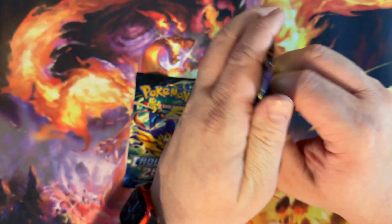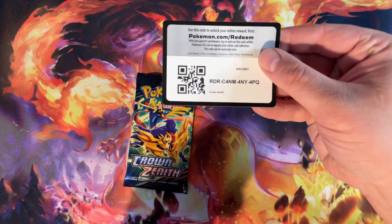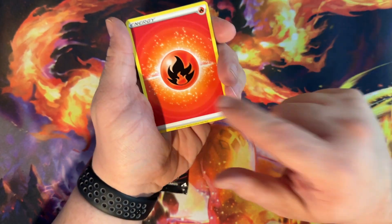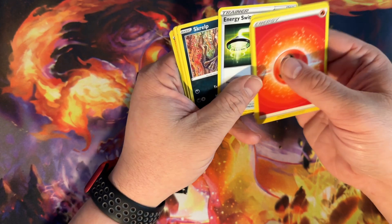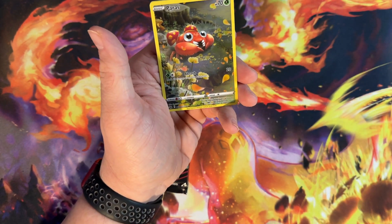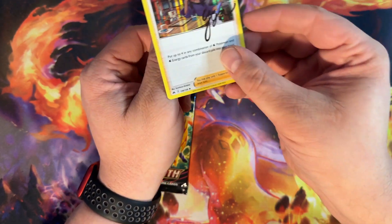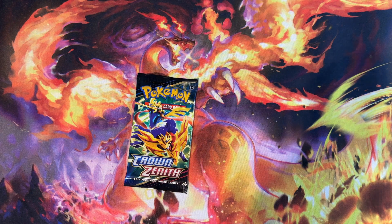We're going to get a Charizard or a Mewtwo out of that very last pack — I hope. We got Fire Energy — good sign. Could we get a Charizard? A Radiant Charizard? Dusclops, Magikarp, Energy Switch, Skrelp, Wooloo, Helioptile, Pancham, Switch. We got a Paris Gallery Art and a Holo Nessa — one that has that little signature. I think that's part of the God Pack that Japan had where you had all the ones that make a picture. So it would be kind of cool to have that.